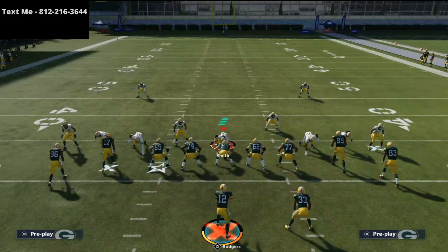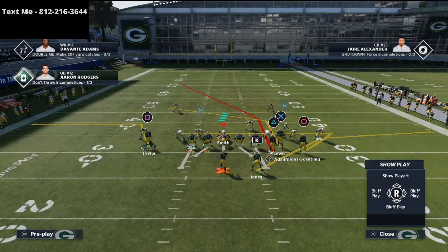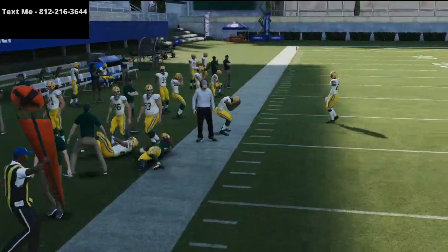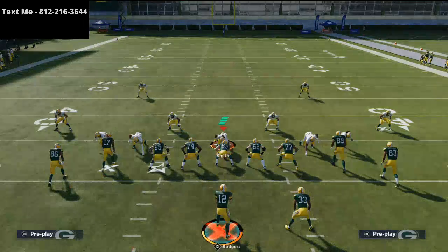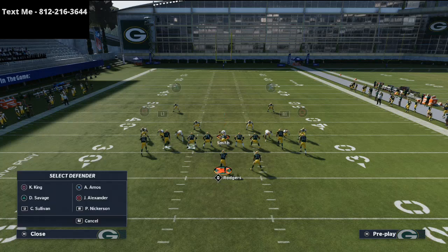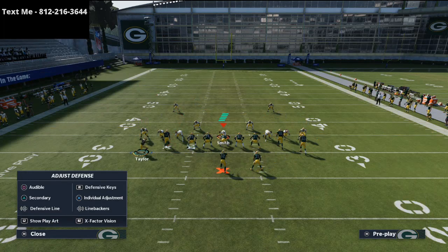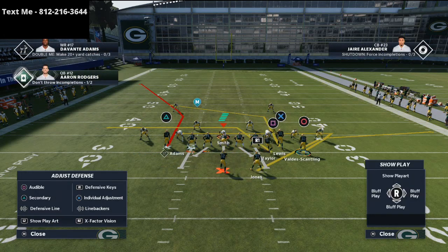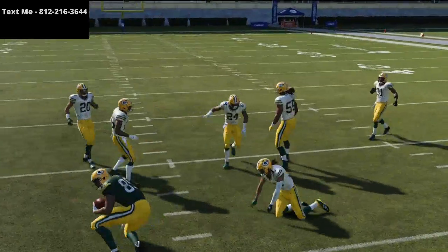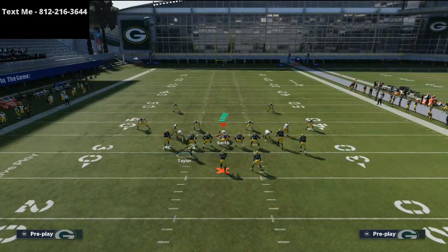If they're not in press alignment — meaning they're shading coverage over top — you'll see Taylor, when he cuts to the outside, he's going to torch man-to-man. It's going to be a challenge for them to stop him. That's another reason to consider motioning Devontae Adams — those are the two most popular motions for me. For Mercedes Lewis, I would smart route it so it goes a little bit deeper, and I'd probably want to sub in Robert Tonian or maybe go to a four wide receiver package. When he cuts to the inside, he's going to beat man-to-man coverage.